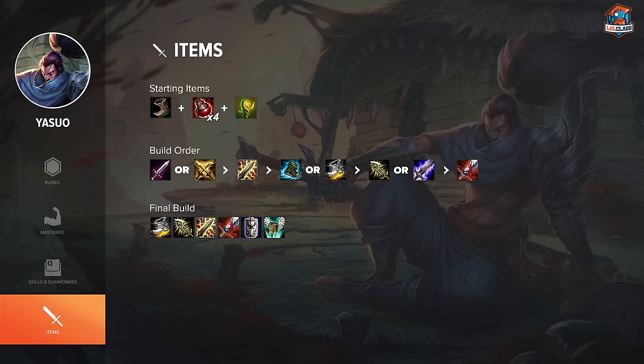After Static Shiv, depending on their comp I either get Merc Treads or Berserker Greaves. If I get Merc Treads I go into Blade of the Ruined King because I need to make up for the missing attack speed. If I go Berserker Greaves I like to go straight into IE because I already have the attack speed I need and it gives me maximum damage. On the IE path I will go BT into an offensive item, and on the Blade of the Ruined King path I'll go IE into a defensive item.